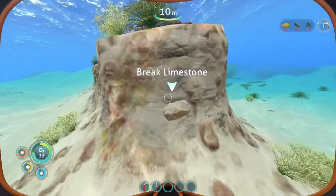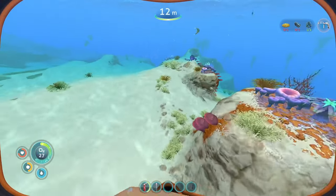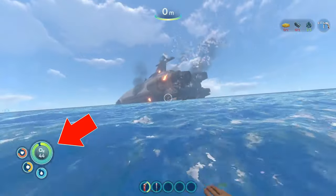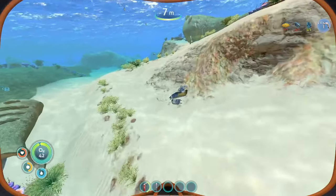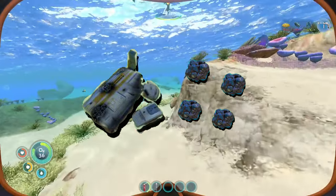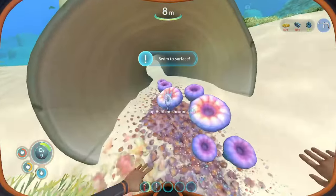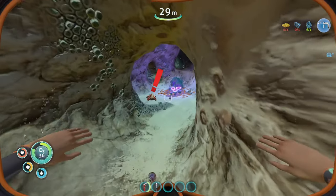Right here we got our first limestone chunk — this will give us a little amount of resources. Also in this game we always have to swim to the surface for oxygen, it's a nice little feature. Right here we got metal salvage — we pick this up and it gives us four titanium each. I'm just gonna go around collecting basic material.